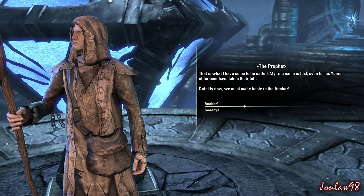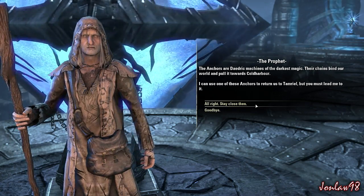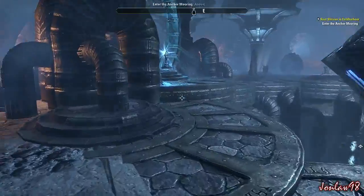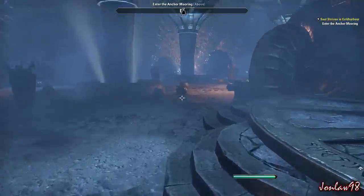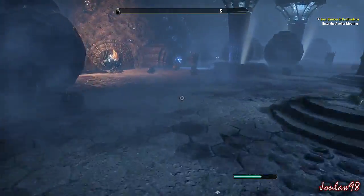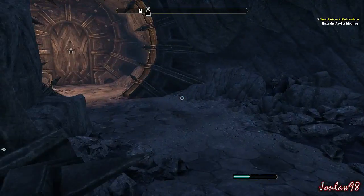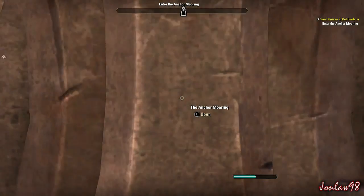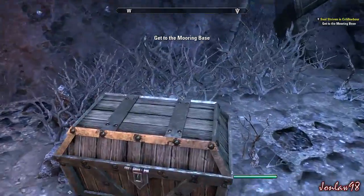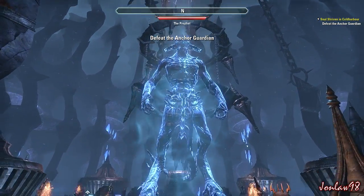The Prophet continues: 'The anchors are Daedric machines of the darkest magic. Their chains bind our world and pull it towards Coldharbour.' New objective: enter the anchor mooring - no idea where that is. I assume it's back through this area. This game is probably the best looking game so far. One thing I've been noticing is you have to double-tap the E button a couple of times for it to work sometimes.